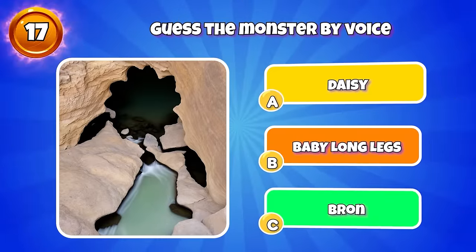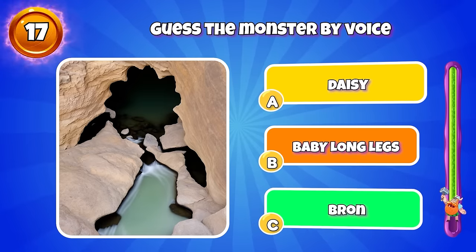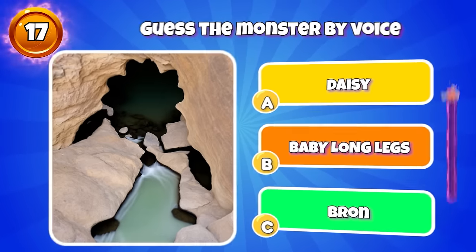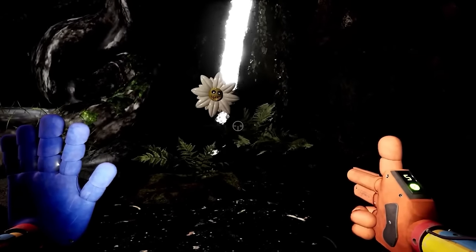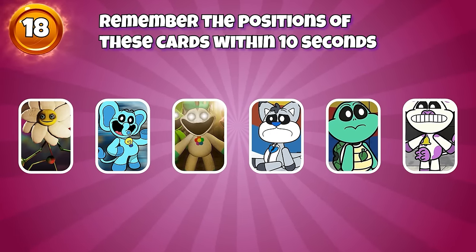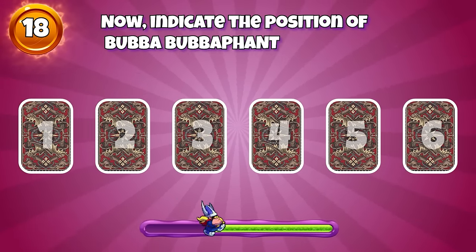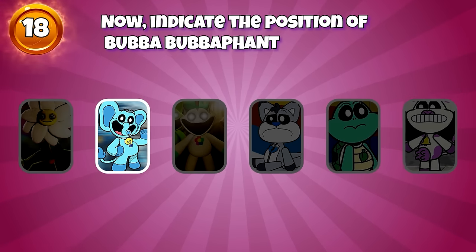Round 17, squint the eyes and guess this monster. Round 18, remember the positions of these cards within 10 seconds. Now, indicate the position of Bubba Bubba Fit. This is the correct answer.